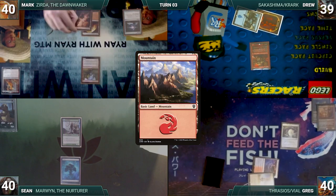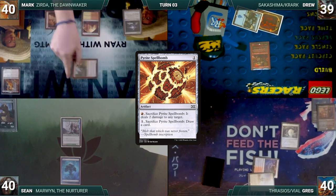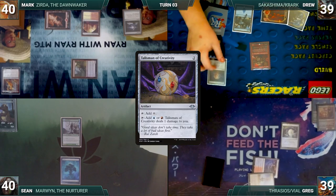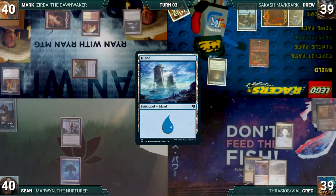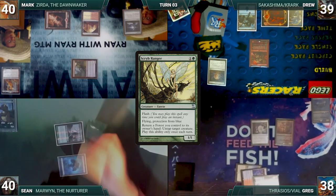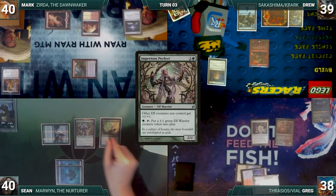Mark draws and plays a Mountain, then casts a Pyrite Spellbomb. He attacks Greg with Torch Courier. Drew draws, plays an Island, and casts a Talisman of Creativity. Greg draws, plays an Island, and taps Spire of Industry to cast his Commander, Vile Smasher the Fierce. At the end of Greg's turn, Sean flashes in a Scrib Ranger. Sean draws, plays a Forest, casts an Imperious Perfect, and ends the turn.